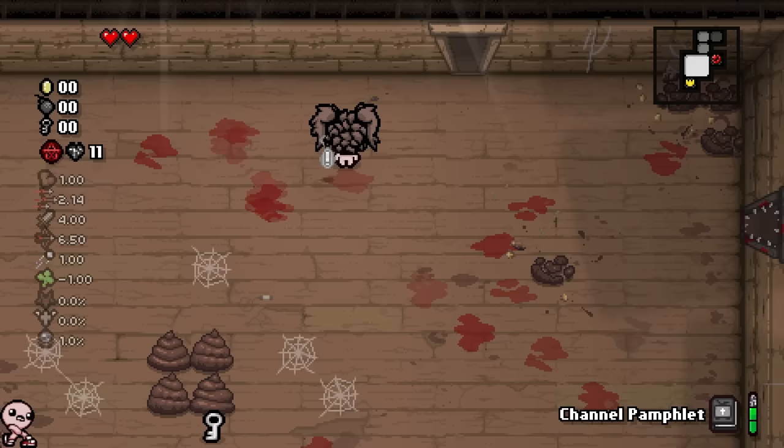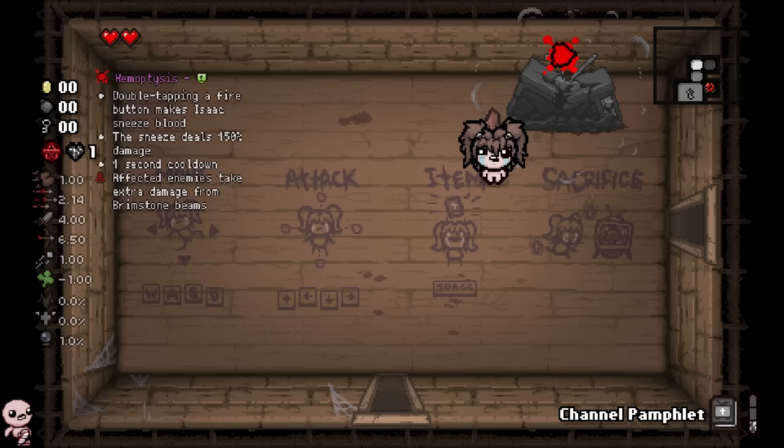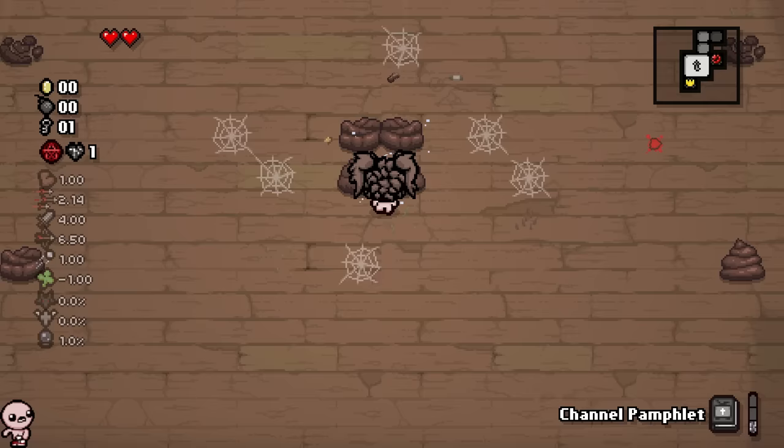But where it comes really in use is specifically with this TV that we saw earlier. Let me give myself a bunch of wisps. Hemoptysis — now when I touch the TV, boom, Hemoptysis appears and it's my item forever. So basically, the idea is we're sacrificing wisps to give us some items.